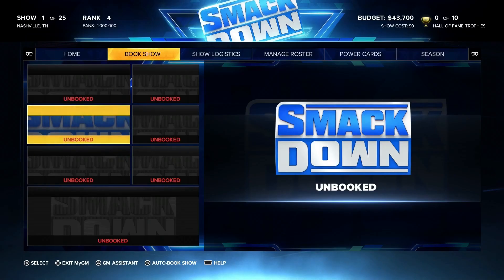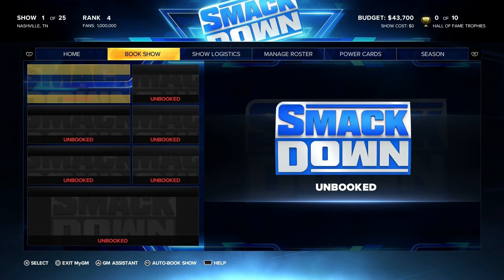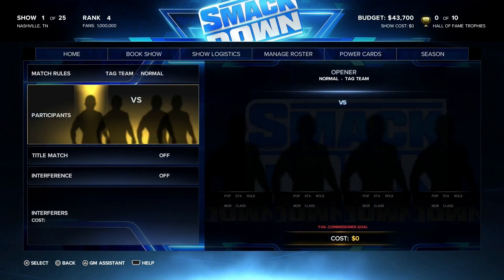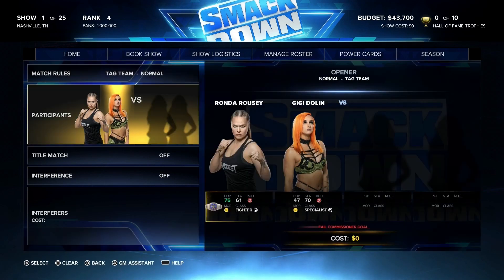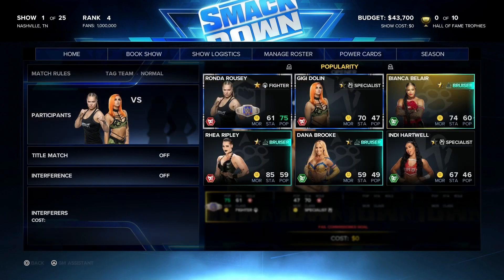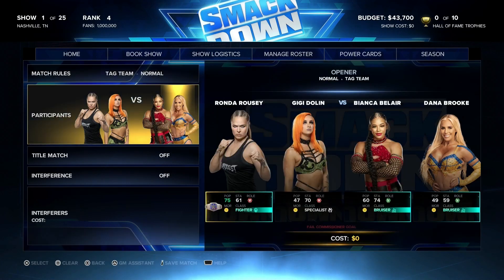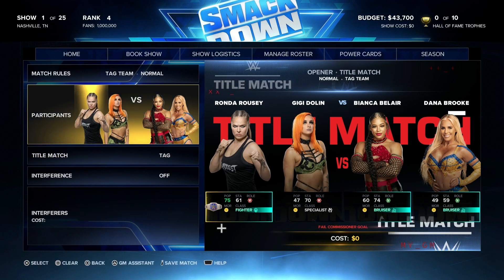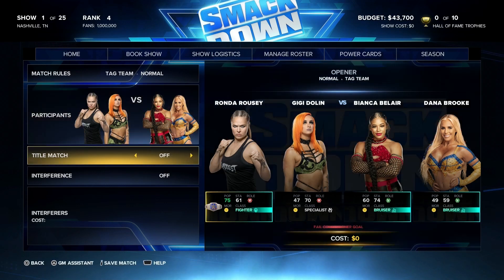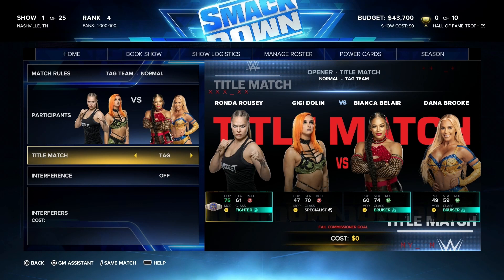So how do we set up the tag team titles? I've got two unbooked matches right here, so we are going to go straight over to tag team. We are going to choose Ronda Rousley and Dolan as one team — a heel team. Then we are going to go to Bianca Belair and Dana Brooke. These two pair perfectly with Ronda Rousley, and because Dolan is a heel and a specialist, this should be a very good show. Once you've got your contestants, go down to title match — it should say off — and scroll over and press tag.